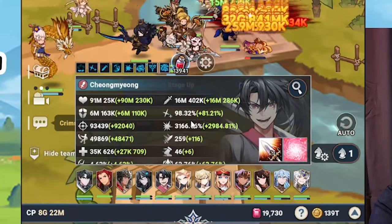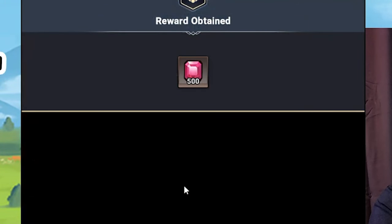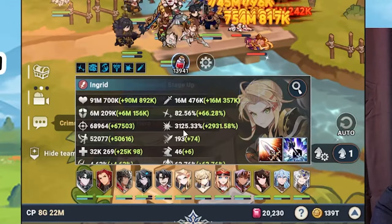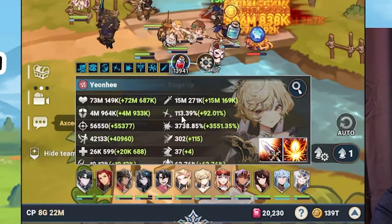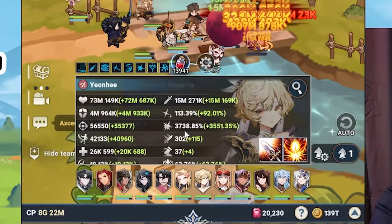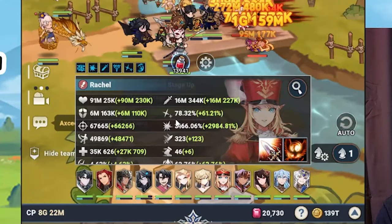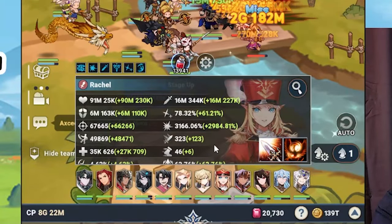On Chong Myung himself: 3166 crit damage. Together with Racial, crit rate is already 98% — almost 100%. On Ingrid: initially 62% crit rate and 3125 crit damage. On Yonhee: over 100% crit rate and 3700 crit damage. On Racial: 3166 crit damage — though Racial will likely be replaced by future heroes.